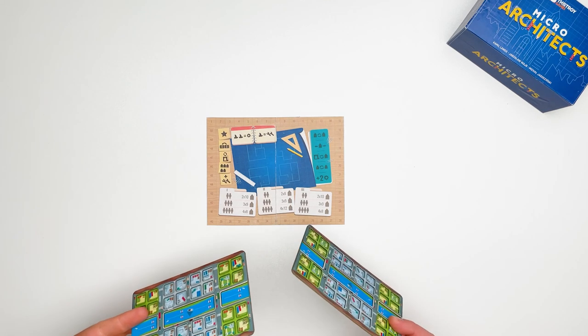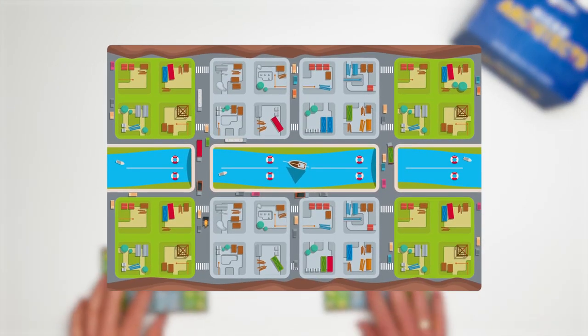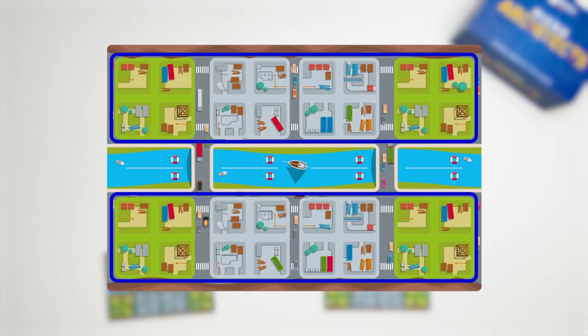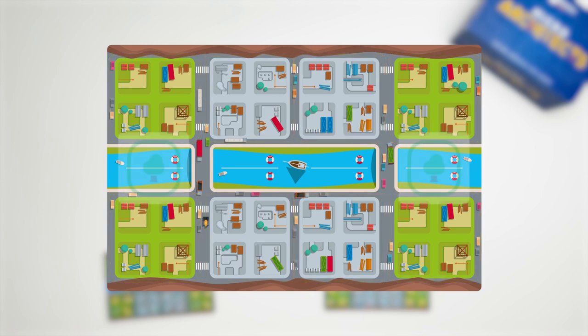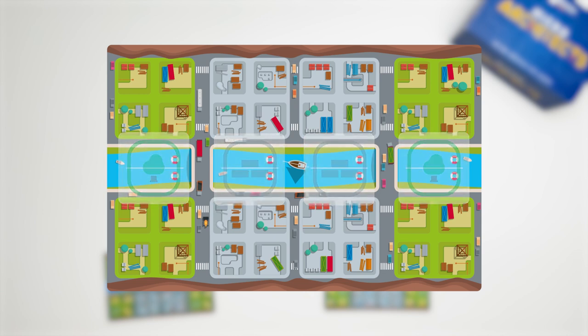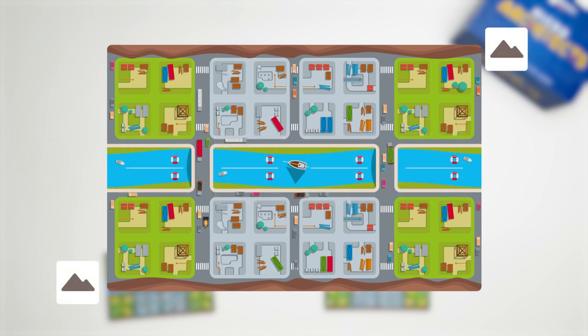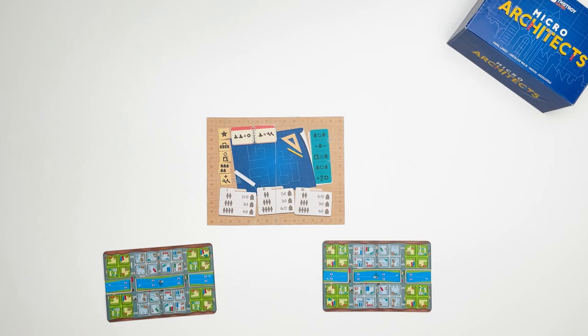Also double-layered city boards for each player. A player's city board consists of 32 lots divided into 8 blocks of 2 types: the green ones and the grey ones. The green ones are marked with a tree and the grey ones are marked with bricks. In each block there are 2 lots located by the mountains and 2 lots located by the water.